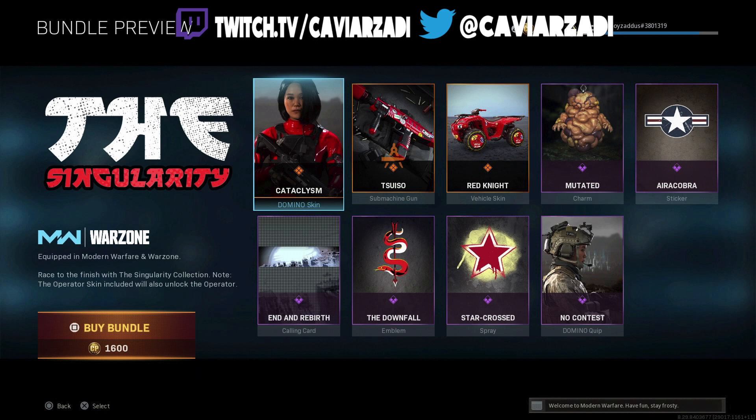To add to that, you get the Night Red Knight vehicle skin for the quad bikes, which is pretty cool. I really hate the charm though — I just think it's trash, that's a letdown. The Ara Cobra sticker is meh. The Rebirth calling card is fire — that does look great, but it's not better than the calling card I already have, so I haven't switched it out. The Downfall emblem is cool, it's whatever.